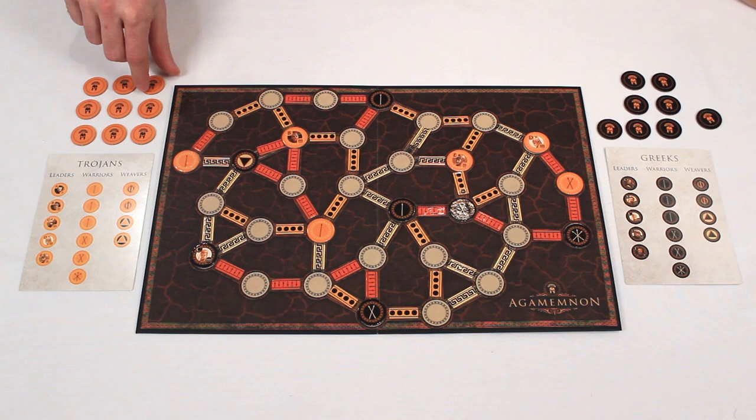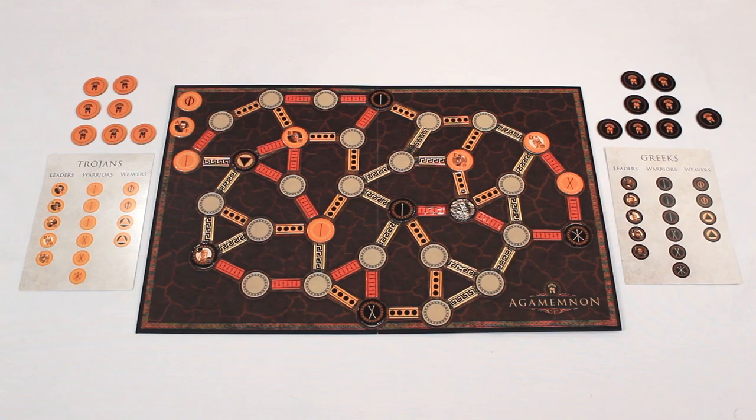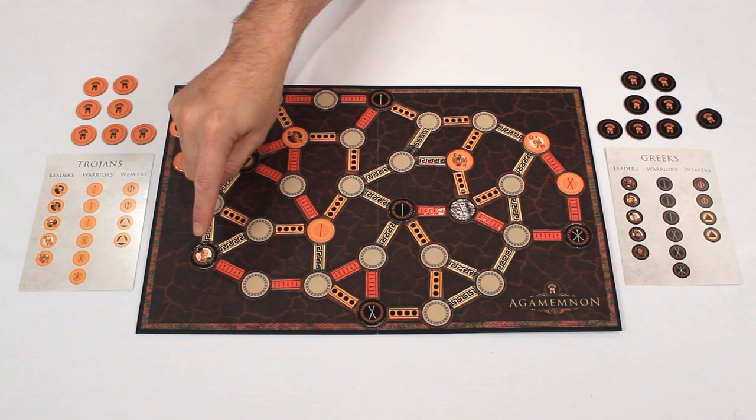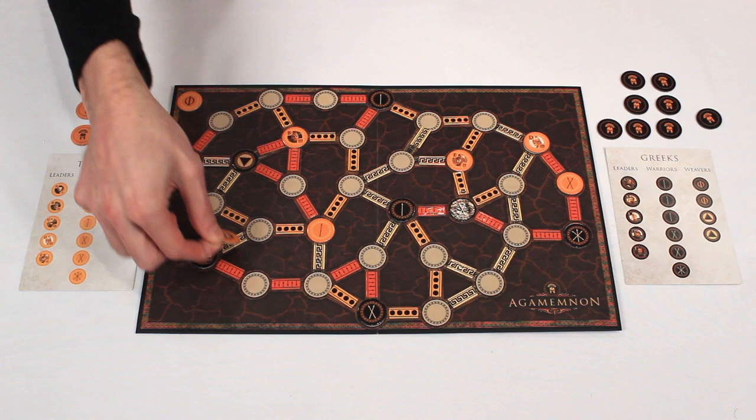The reason I did that is because Pep's leader was on the same path as my leader. How do leaders win a path? Let's jump to my turn. I'll flip two tiles — oh look, I got a leader. Leaders win based on the letter showing on the leader themselves. The lowest letter is best, so an A beats a B, B beats a C, and so on.